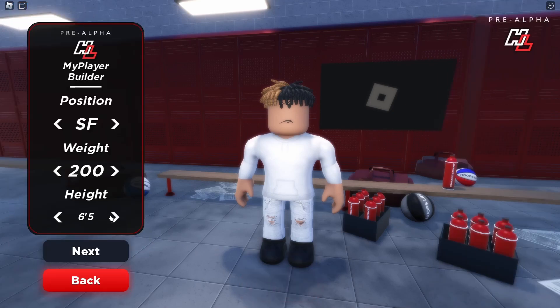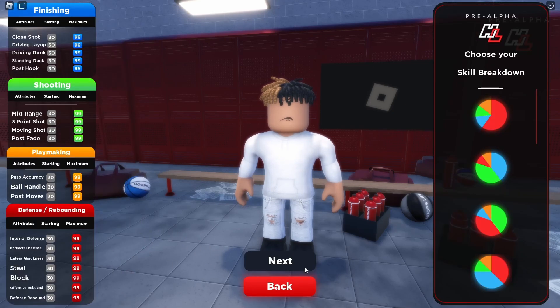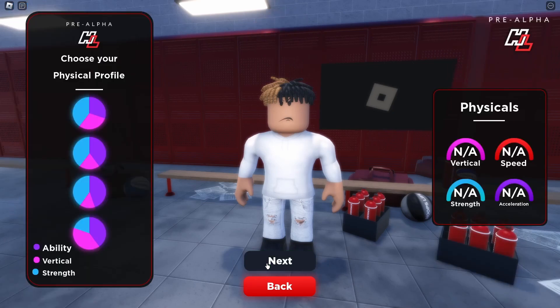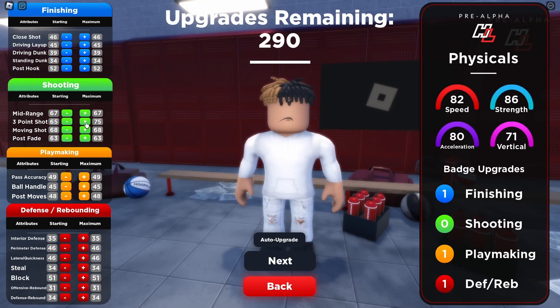Go ahead and do SF 6'5", or if you want to make it better, go 6'7". I recommend making it pure green — purely green. That's gonna be one of the highest strength options. Then upgrade the three-point shot, upgrade the mid-range, upgrade the moving shot — upgrade everything that is shooting. It's basically gonna be a demigod shooting build.